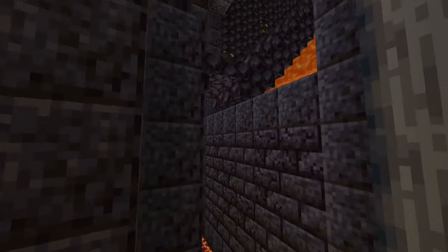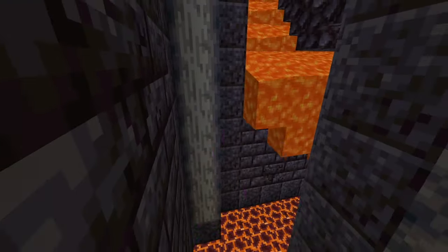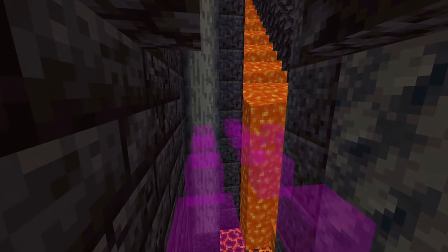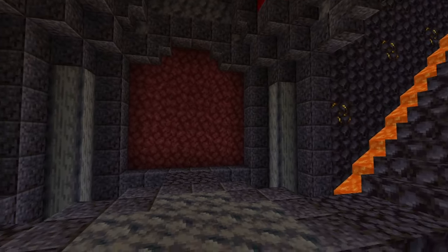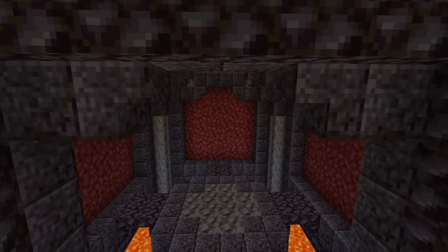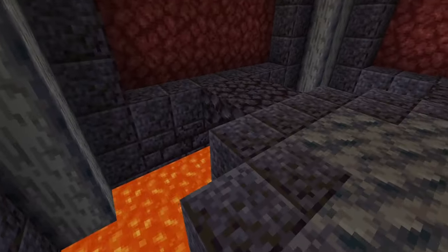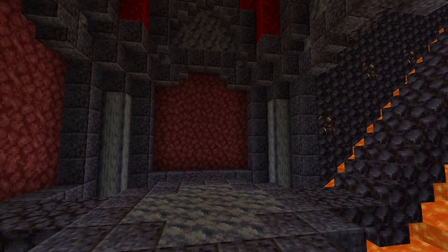From here, let lava come in here if that fits the vibe. What you want to do is flood it — I'm just using a little bit of world edit here. And what do you know, it looks quite nice. With our lava on the ceiling and lava down here, all of that, now we can start making each individual segment.